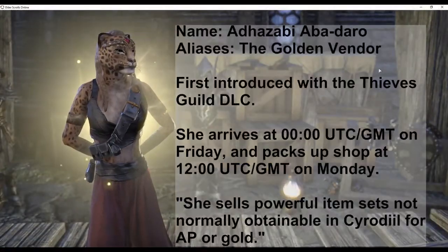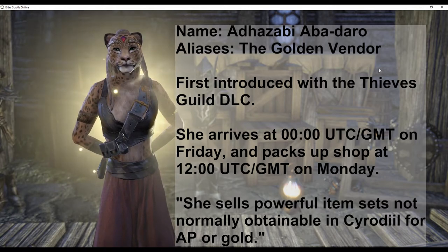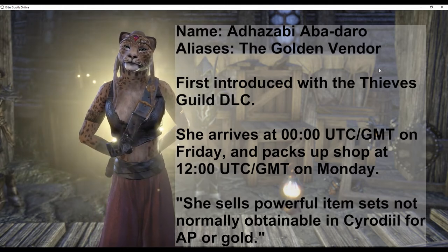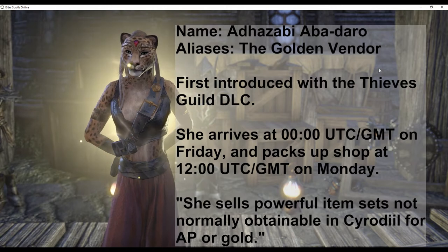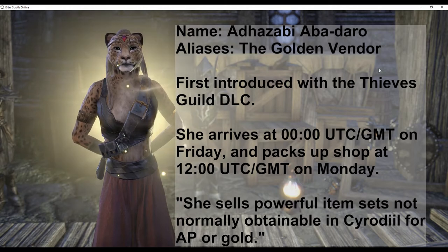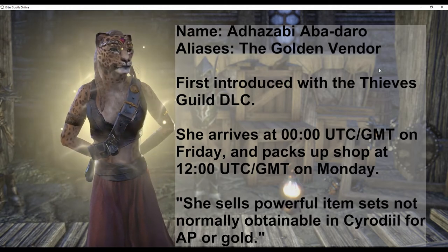The Golden Vendor was first introduced with the Thieves Guild DLC. She arrives at midnight UTC Greenwich Mean Time on Friday, and packs up shop the following Monday at noon. She sells powerful item sets not normally obtainable in Cyrodiil, for alliance points and gold. Her introduction made PvE equipment more accessible to PvPers.